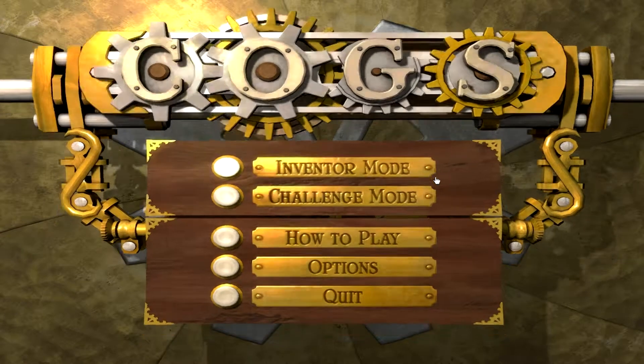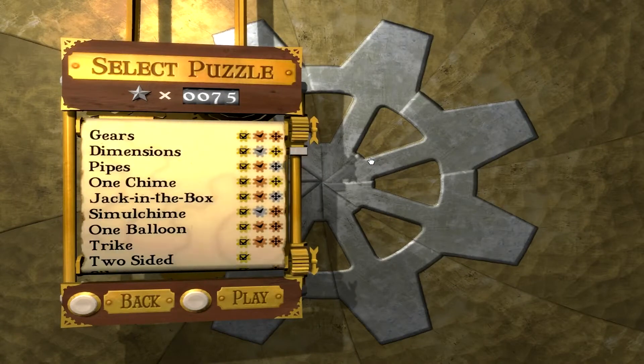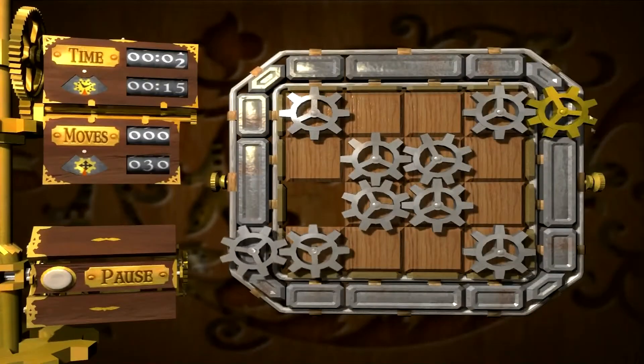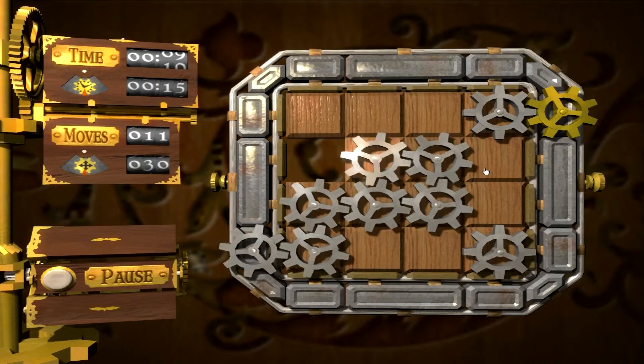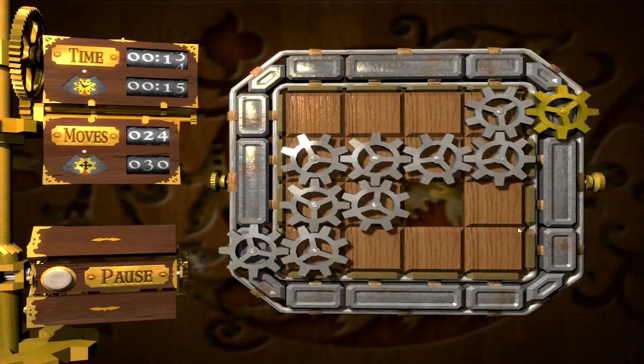This is a puzzle game. You can see I already did a few levels here. Let's start on the first one. Rearrange the gears so that they turn the gold gear. To slide a tile into the adjacent space, click it with the left mouse button. My objective is to get this gold gear to spin — I just slide around these gears here. This game is actually pretty difficult in the later levels.